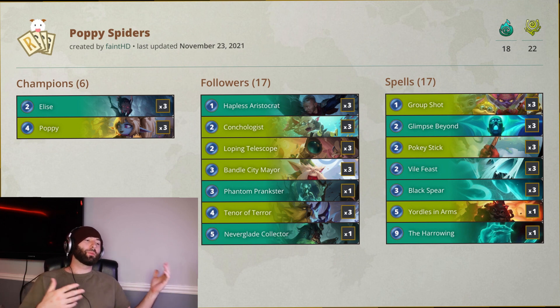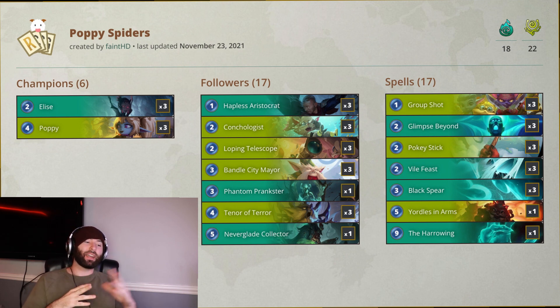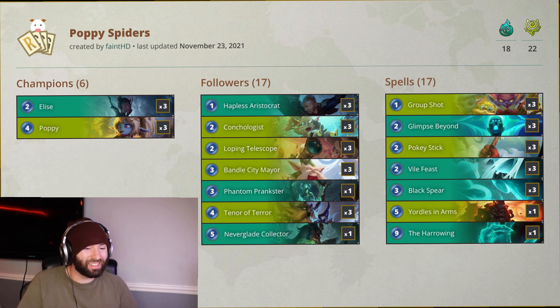Tenor of Terror playing for three mana just adds to the whole effect of getting that wide board and pushing as much damage as possible. This is a classic example of making a deck better — you just throw Poppy in and all of a sudden you're competitive. We also have Glimpse Beyond, which is just such a good way to replenish your hand. Everything is really taking advantage of the Spiderlings and that synergy, punishing your opponents as hard as possible — I'm really loving this deck.